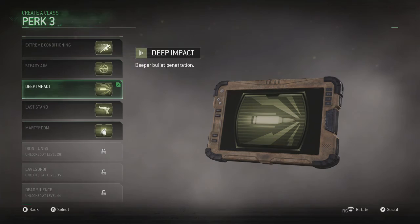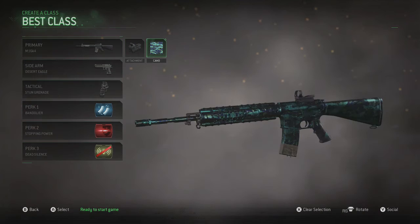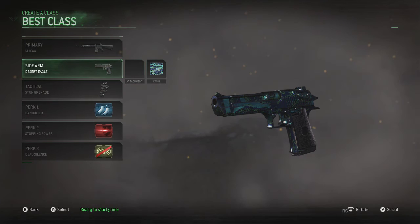If we switch over to private match, I do have a class for the higher levels. It's kind of the same thing — M16 with the red dot, and look at how shiny it is, it just looks so dope. And the Desert Eagle, unlocked at level 46, is one of the most powerful sidearms in the game. You can even use it as a primary — it's so powerful, it's like a mini shotgun in your hand.